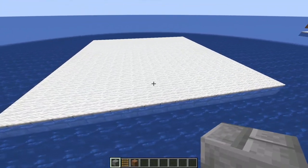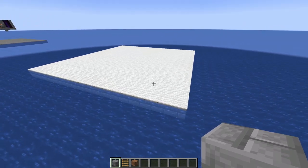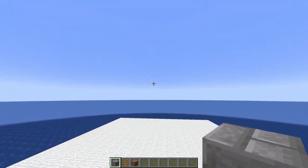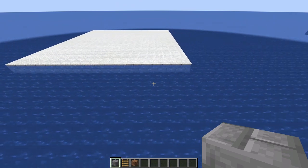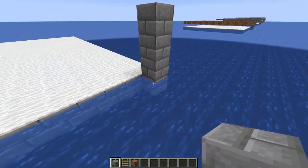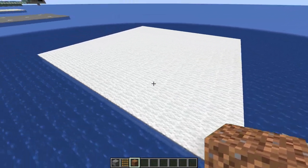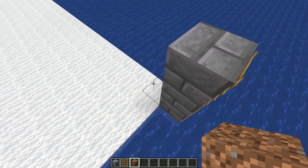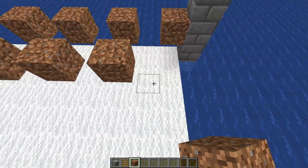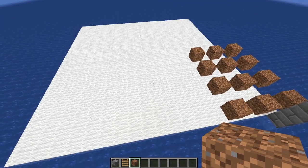Cover the entire thing with carpet — this will stop us from teleporting down to this level when we eat our chorus fruit. Decide where you want your redstone dice display to be. Come along to the front right-hand corner and place four stone bricks with four ladders on the front. Then grab some dirt blocks — we're going to get rid of them. Starting right behind there, put a dirt block every second block in a big grid pattern over the entire carpeted area.